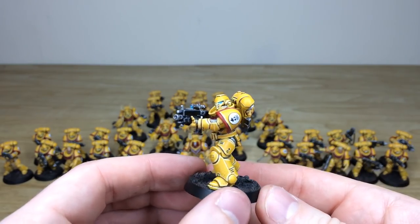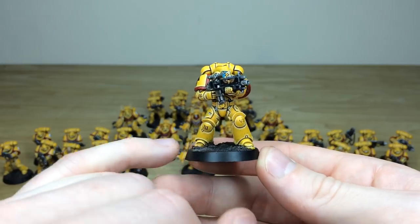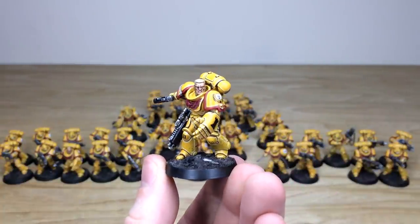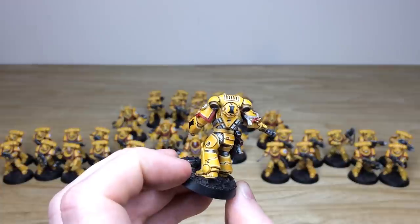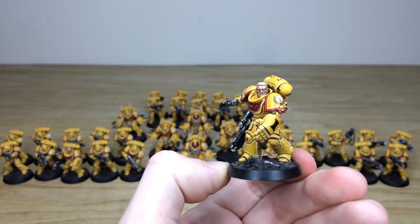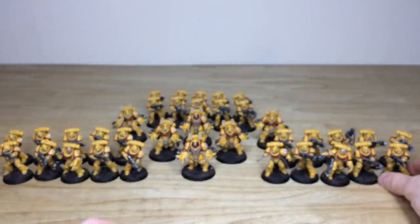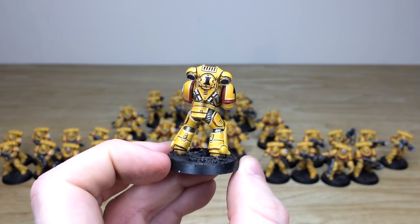Pulling forward another one from that same squad to show the consistency from miniature to miniature — there's that transfer on the backpack, all the transfers added, a really super clean lovely finish. You can see this subtlety of dirt and debris just added to the bottoms of the shins and feet of these miniatures to really add narrative between the model and the base, which I really do like. Jumping across to the other squad, the sergeant is kind of charging forward — all the eyes and teeth fully painted. Moving around the back, he's got a castle shape on his backpack to denote this squad.